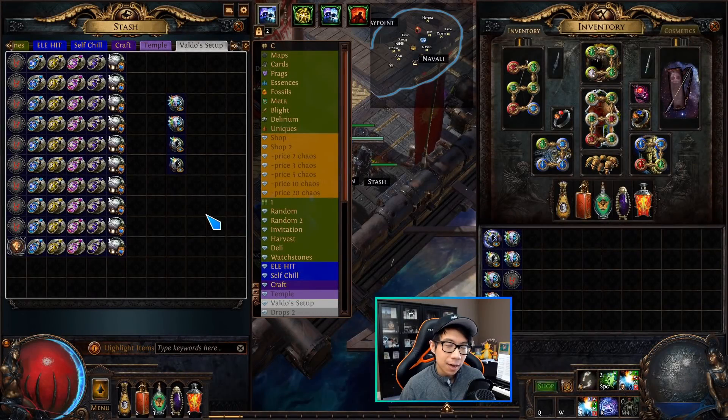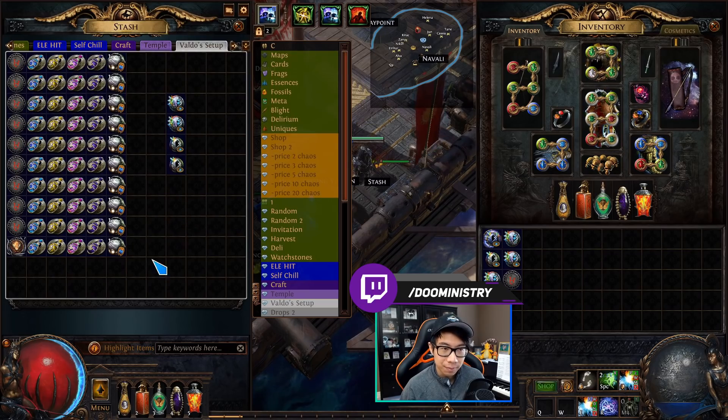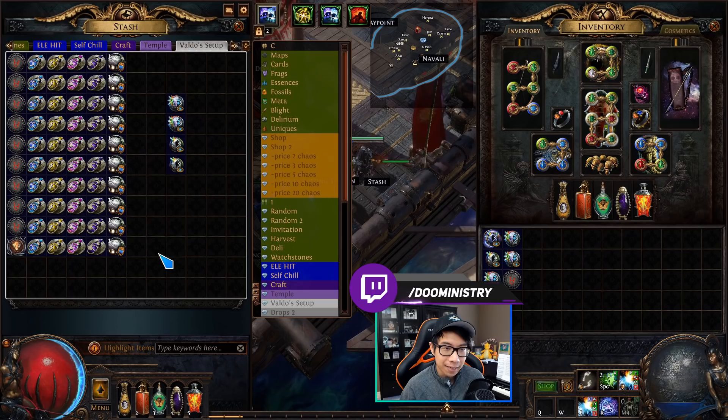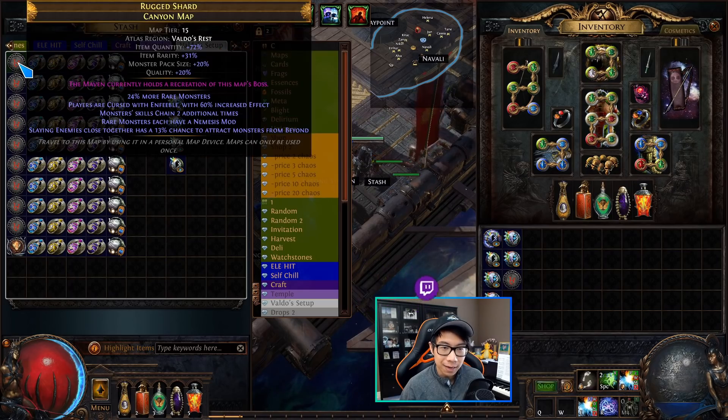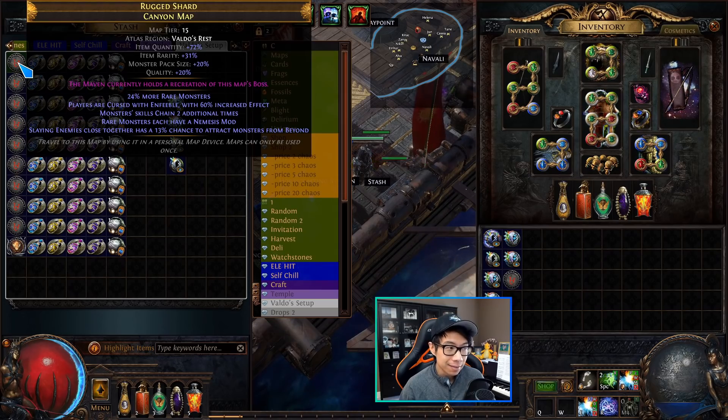To start I'm going to talk about the setup. This is the stash tab housing my setup right now. As usual I'm going to do 10 Canyon maps. The difference between this test and the last test is that last time I ran only the Nemesis mod on the Canyon maps. Now in this test one of the ways we're going to continue to juice these maps is by also running Beyond on the Canyon maps, so these maps have both the Nemesis mod and the Beyond mod — all 10 of them.